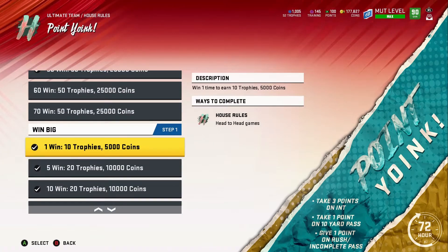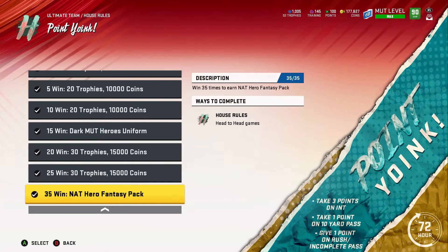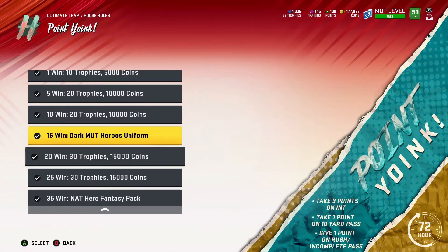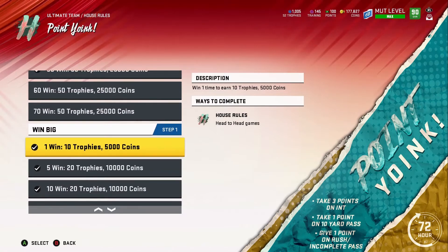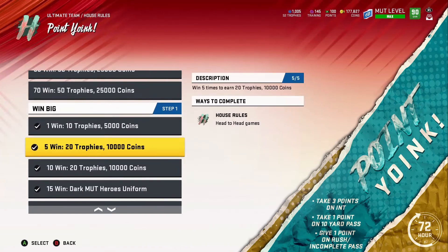Same reward at 60 and 70 wins — the max milestone is 70. Every other five wins you're also getting trophies in the beginning before you hit the 40-win mark going toward your fantasy pack. So as you're getting these trophies from the season and from completing all-time multiplayer win objectives, you're getting trophies from multiple sources simultaneously. That's how I was able to accumulate so many trophies.